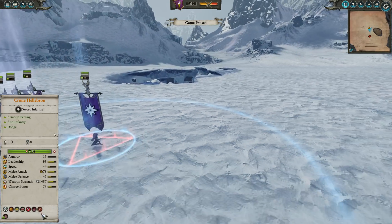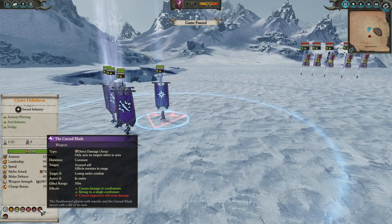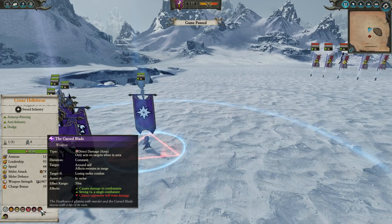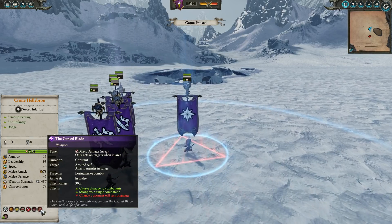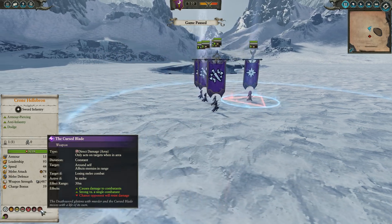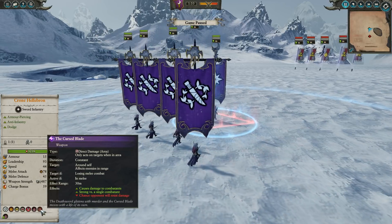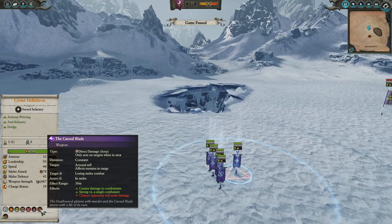First off, let's go over the tooltip, because it seems that there is quite a bit of confusion here. Starting with the type: direct damage, obviously, has the area of effect which you can see highlighted on the map there. It is a constant duration, but it's only active if — skipping the targets for now — active if in melee. So basically that means Hellebron has to be in melee for this aura to be active. She doesn't necessarily have to be winning combat; she just has to be in melee for this aura to activate. Then any enemies within that area of effect who are losing combat will start to get drained, supposedly.